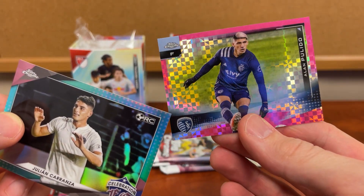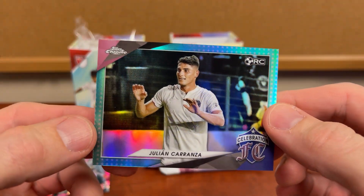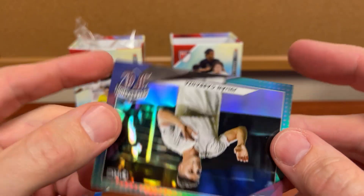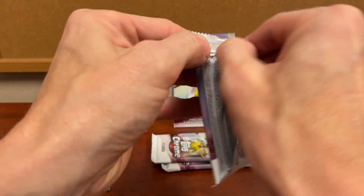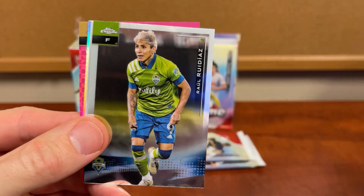Rounds, I believe — just a slick card, that's for sure. And ooh, look at that — 23 out of 99! So that's a good low number rookie there. So we're ahead of the other box when it comes to the lowest number. Another rookie.